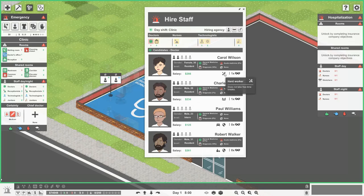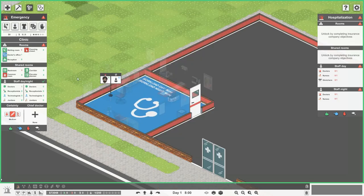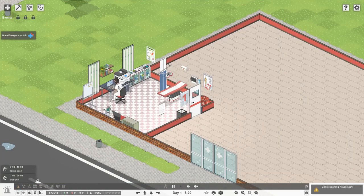Doctors also have perks — for example hard worker, night owl (works more efficiently at night), long commute (arrives slightly later), and resistance (rest levels decrease slower). Some doctors have hidden perks you can reveal for $1,000. For example, revealing shows Carol Wilson is an alcoholic and Charles Brown is a fast learner. To hire someone, just click on them. Let's get in Robert Walker — done. If we go back to game mode, he's there.